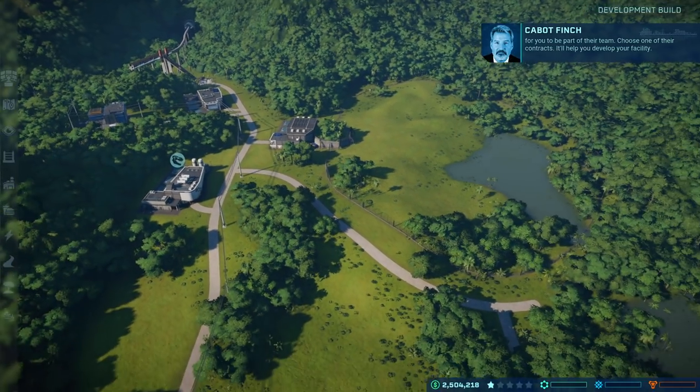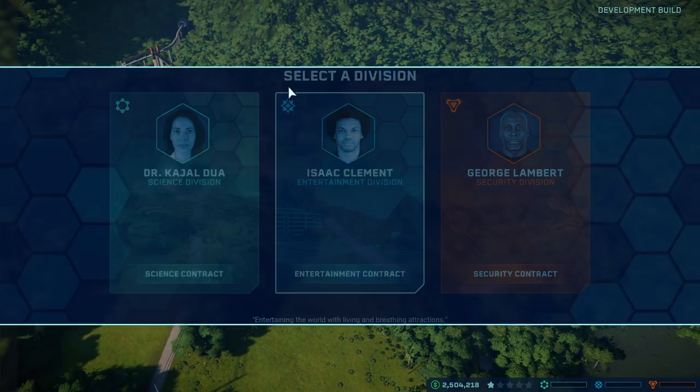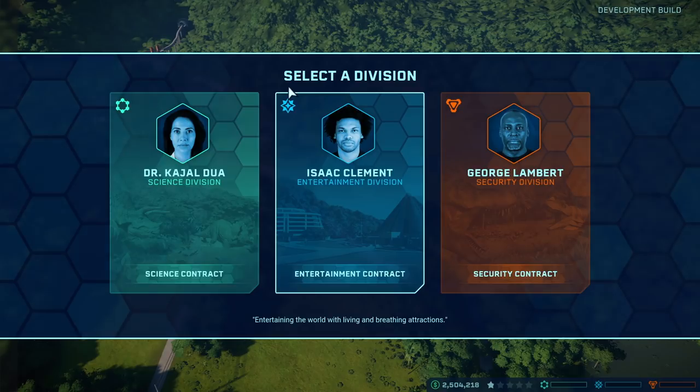One thing that happens as you go throughout the game is you can upgrade your fences. You can make them stronger, you can electrify them, you can even get concrete fences later on in the game. That's really important because if you go throughout the whole game with chain link fences, the bigger dinos will just smash straight through those. If you look after your fences, your fences will look after you.